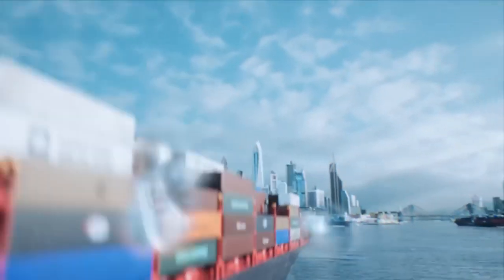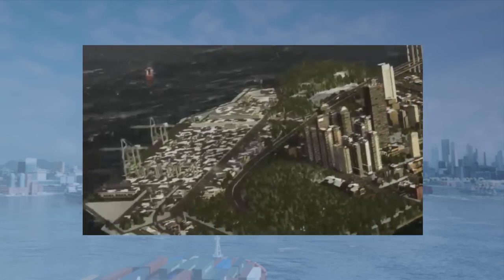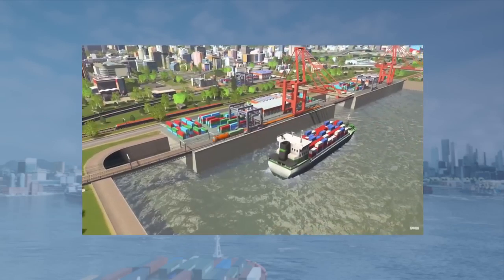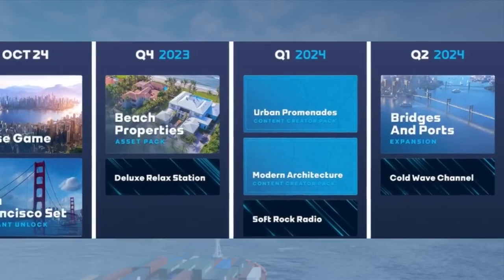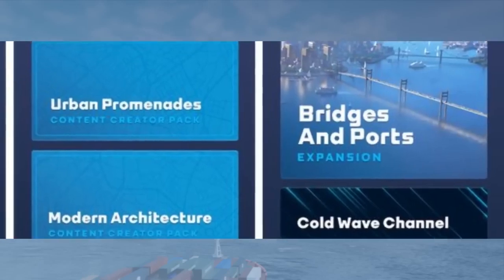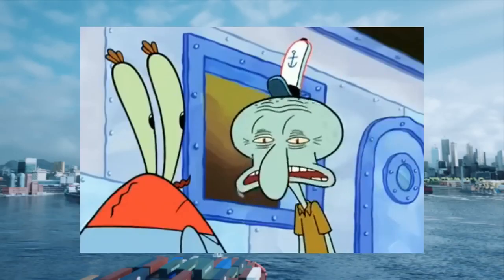We haven't seen any ships yet, but in the background you can see harbor cranes. They look quite cool and the harbor seems to have a much more reasonable size with a huge container yard attached, like in real life. I also hope harbors will act in a more realistic manner than in CS1, but probably we have to wait for the Bridges and Ports add-on, which will be released in Q2 2024. So be prepared to spend a lot of money on extra DLC content again.